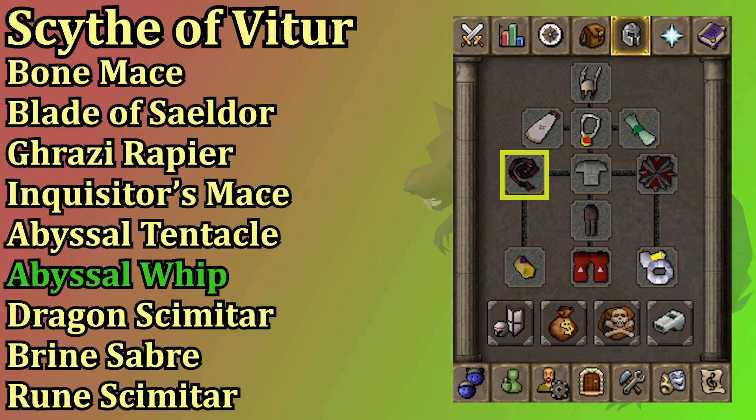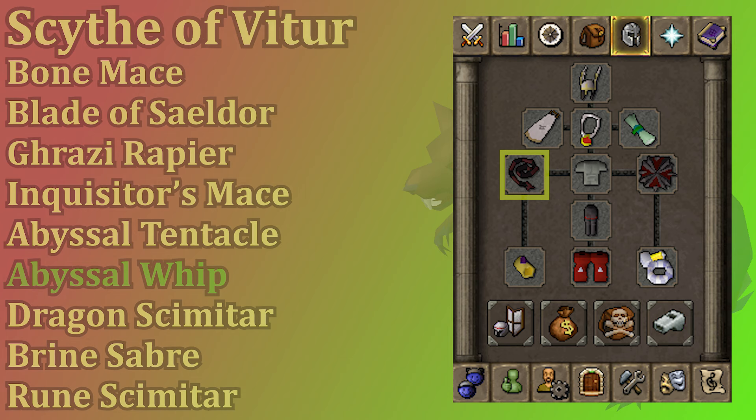From there you have the abyssal tentacle, which is an upgraded version of the abyssal whip. Then you have the dragon scimitar which is 60 attack — kind of the minimum for starting Scurrius — but you could go as low as the brine saber or the rune scimitar to get you some kills. If you're just getting started with your boss grind and want to start with Scurrius, you should probably be hovering around that dragon scimitar to maybe abyssal whip area.